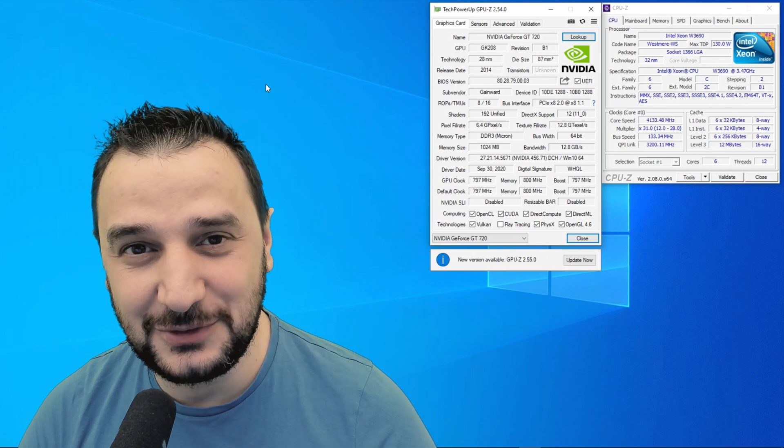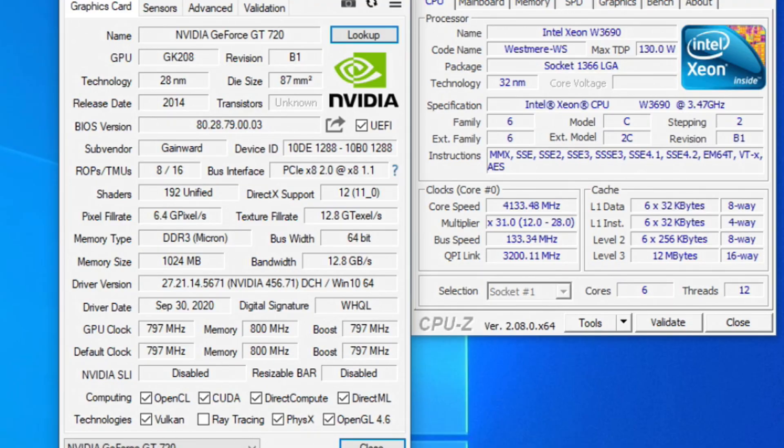We're testing the GT 720 today, a 2014 video card with 192 shaders and 1GB of VRAM — DDR3 running at 700-800 MHz on the core clock and 800 MHz on the memory clock, with a 64-bit bus width and DirectX 11 support.